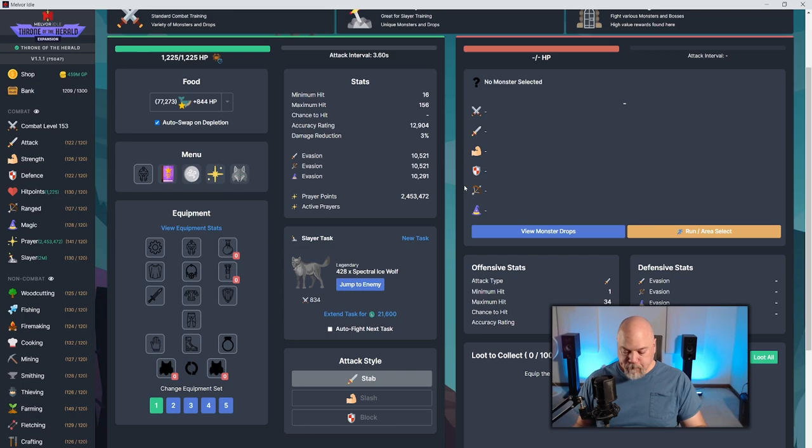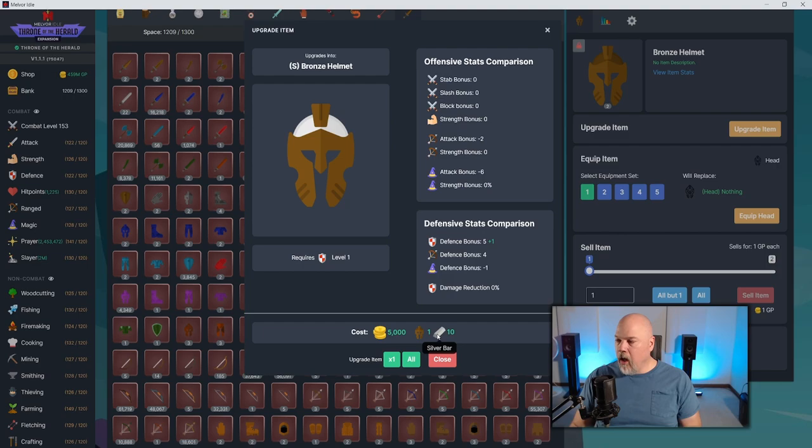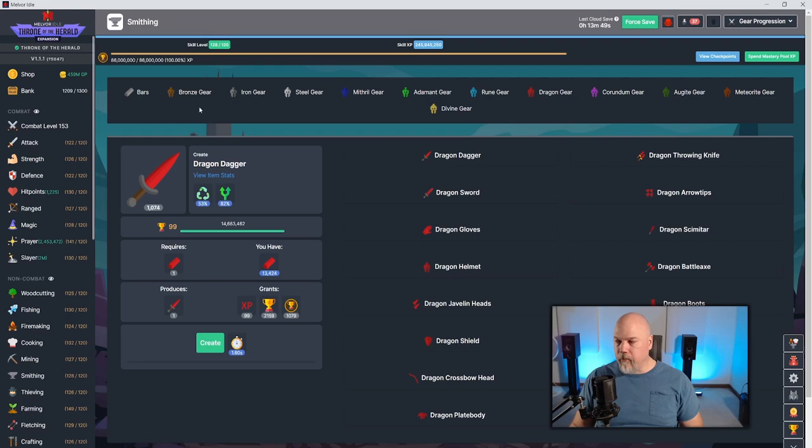Nearly all melee armor has upgrades requiring gold and silver bars. There are five pieces with upgrades: helmet, boots, plate legs, plate body, and shield. You upgrade with silver bars first, then gold bars. You do not get a damage reduction bonus until you upgrade to the gold tier. So you really want to upgrade everything as much as possible. Unless you have a big stack of bars from smithing, I wouldn't advocate upgrading every tier from bronze to dragon — it gets expensive.